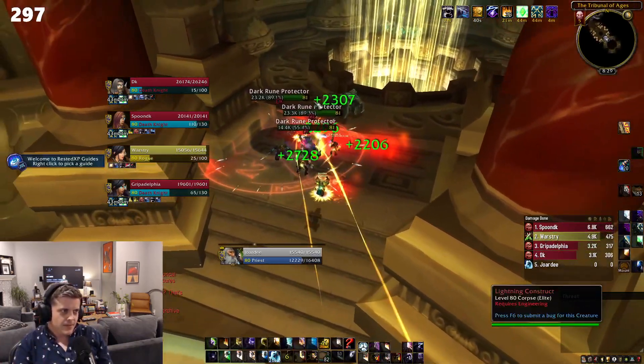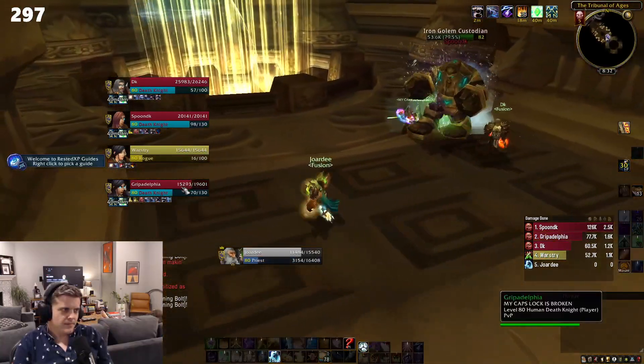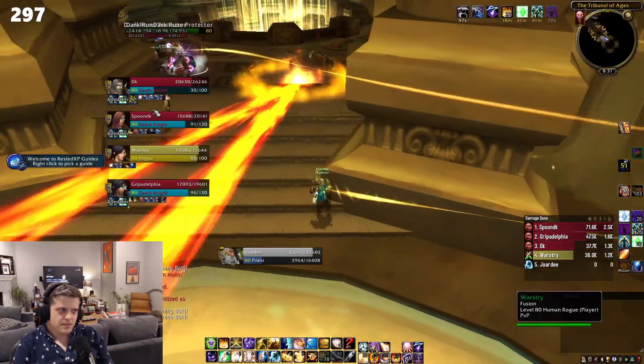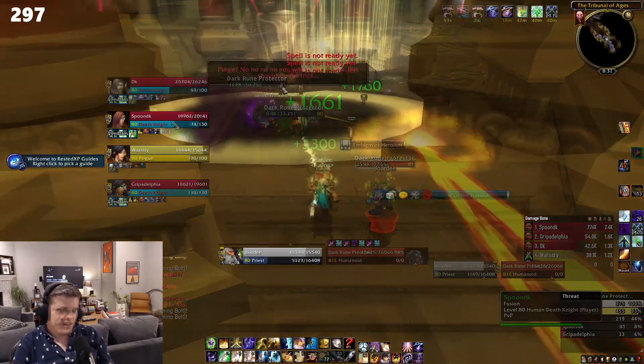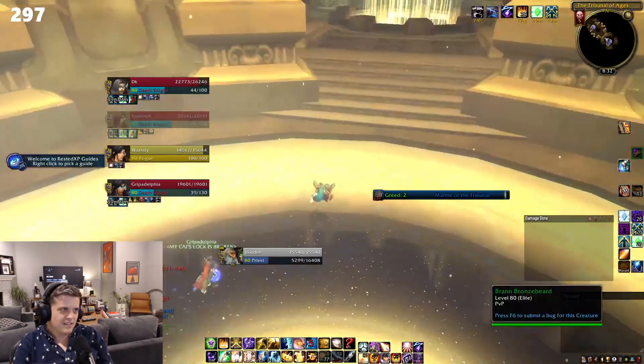Set up here at the top of the stairs with the ranged DPS a bit below to play goalkeepers. If you see anything run through on their way to Brann, just make sure you do some instant spell or ability on them to get their attention off of him. Stay focused and after about four minutes of this, the event will complete and you'll be done. Congrats, two down, one to go.